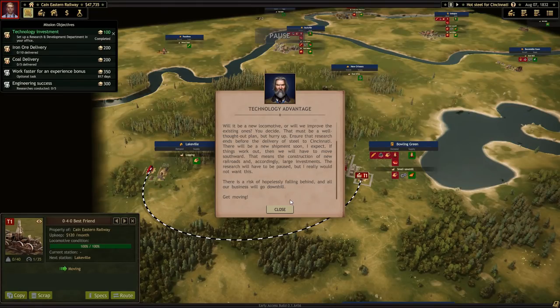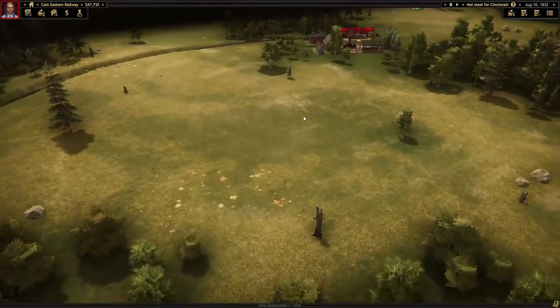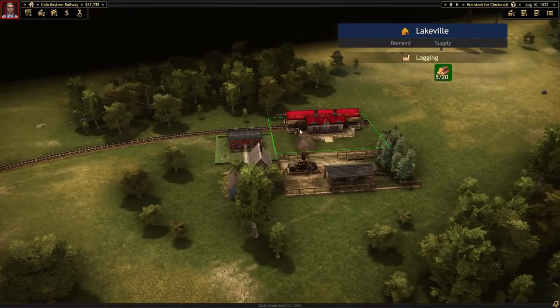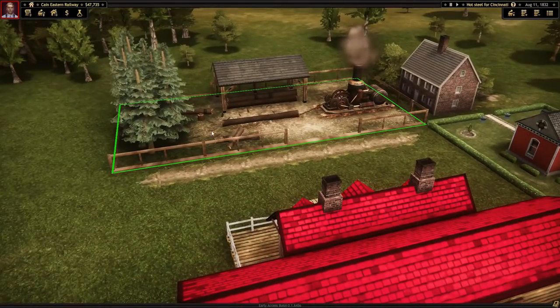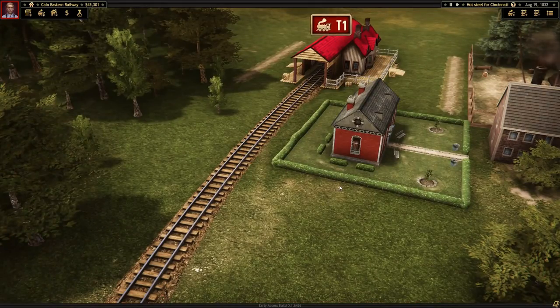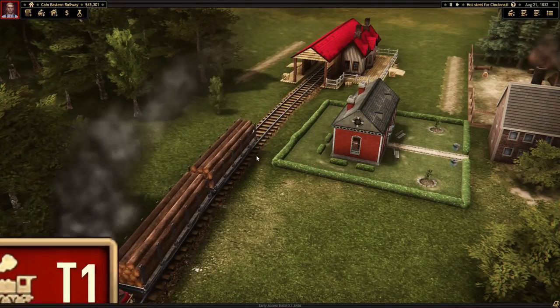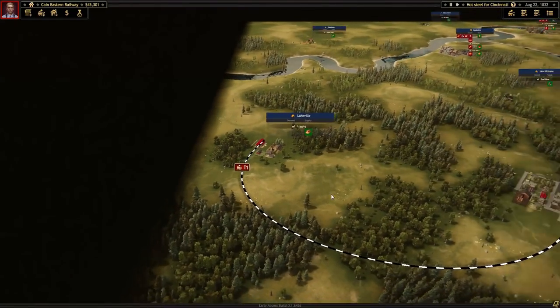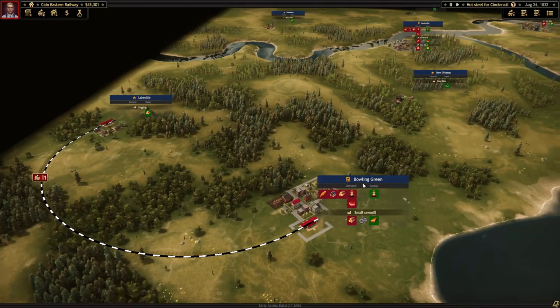There is a real risk of hopelessly falling behind - all our business will go downhill. We don't want that. There's our little locomotive going - it's going all the way over to the logging area. That's cool, it's got little animations for tearing down the logs and stuff. How's it going to load? It just does it magically. We spent some money to load up our train with some logs - all set and ready to go. We only have two cars on here because this thing doesn't have the best pulling power. That'll head back over to our lumber mill at Bowling Green - that should produce a little bit of money for us.